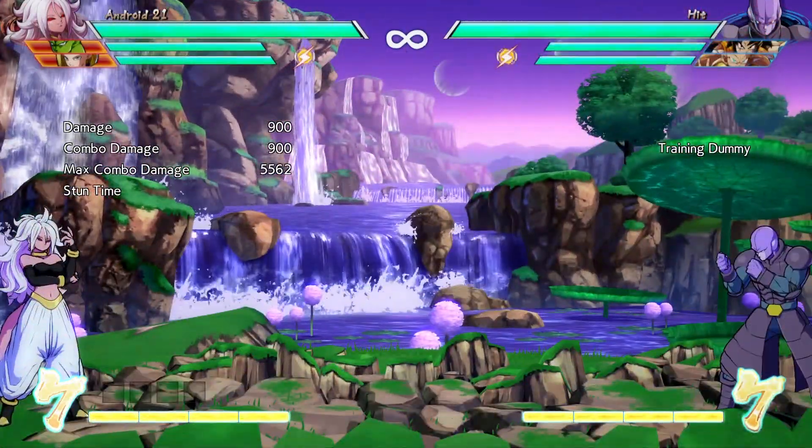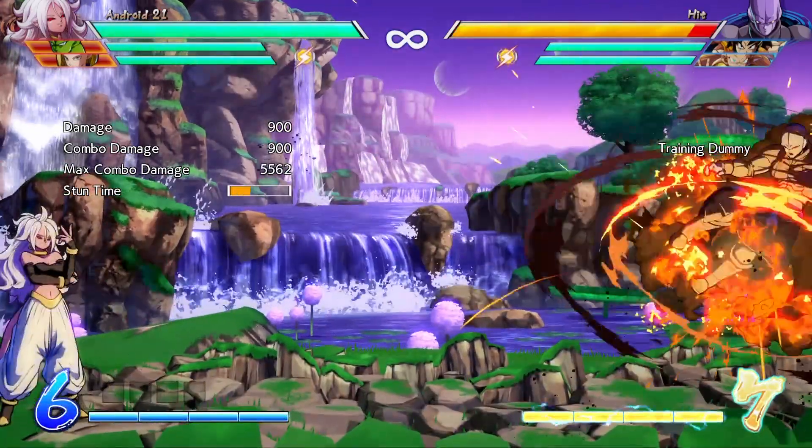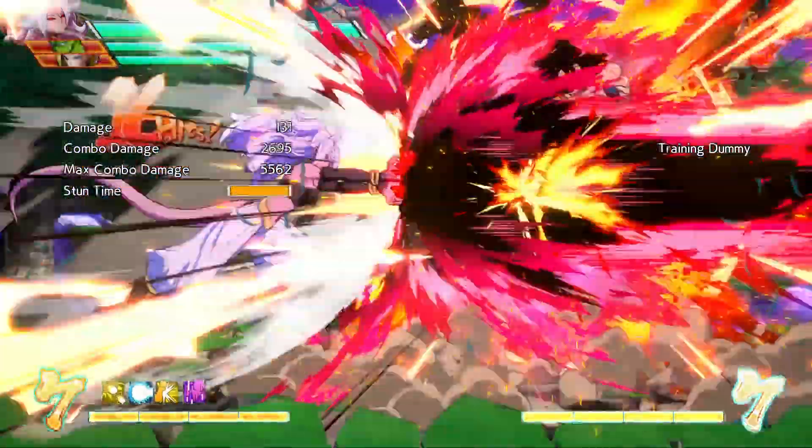That's it for our quick overview of Android 21, but be sure to check out the link in the description below for our in-depth written guide on the character, and stay tuned to Prima Games for more Dragon Ball FighterZ tips, tricks, and character guides in the very near future.